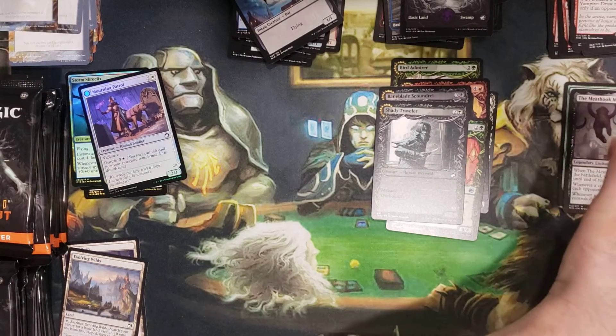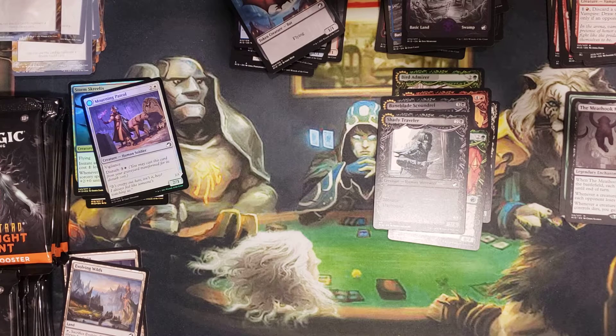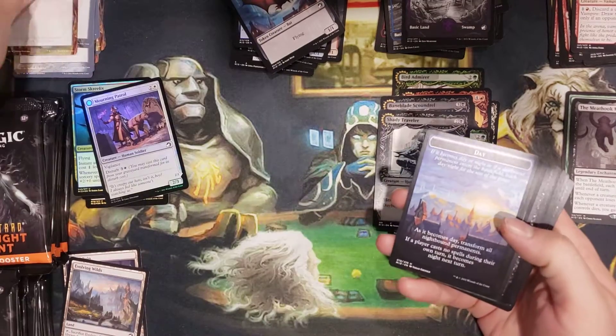Shady Traveler showcase. Alright, so we've got a two-mythic box — three mythic, technically. And then a borderless... I usually consider borderless its own separate category, but it'll go nice in my showcase binder.